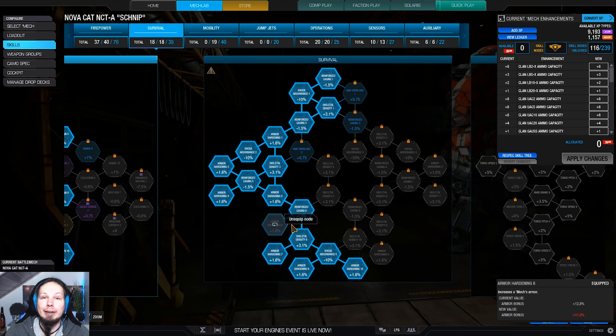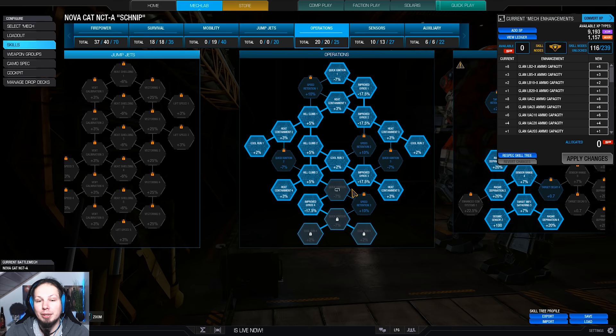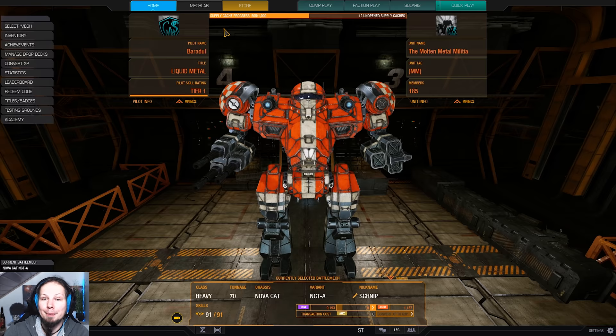You only deal about six damage per burst, but over and over again. That means you have to face the enemy for a long time, so having additional armor is quite nice. We also go for maximum cool run and maximum heat containment because the PPCs rack up quite a lot of heat. We have radar deprivation, a point of seismic sensor, double cool shot, plus a UAV. That's the build. I wish you all a lot of fun — now it's time to hit the battlefield.